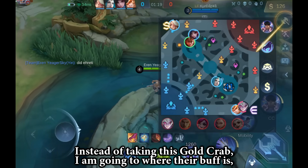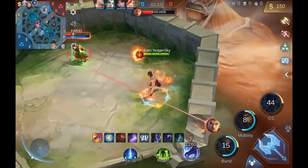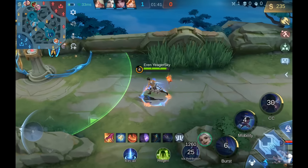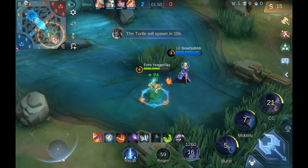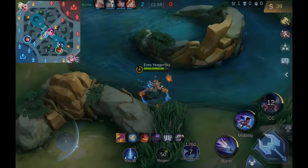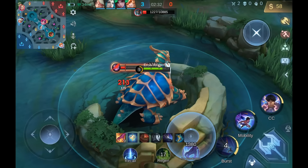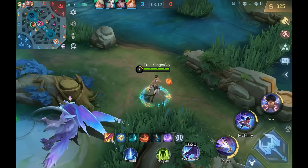Instead of taking this gold camp, I am going to where their buff is, because I am level 4 already. Oof, I even got the buff. I was planning to just keep clearing the jungle, but then I saw their Dyraff kind of out of position. Let's go! You are too slow!